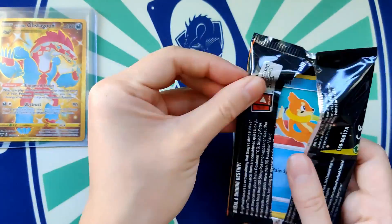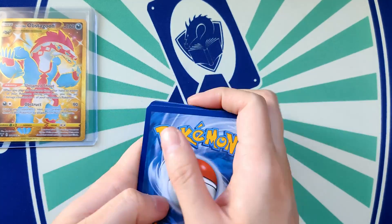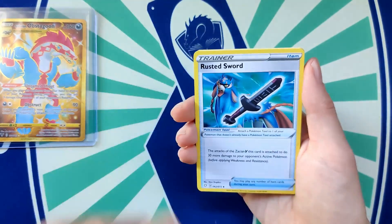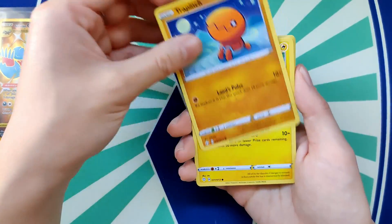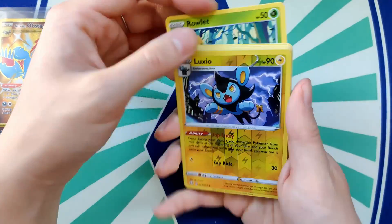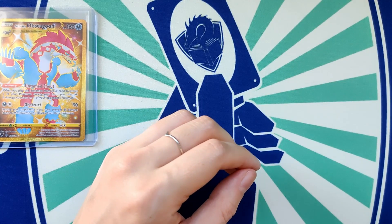Pack seven: Rusted Sword, Luxio, Weedle, Trapinch, Shinx, Hisuian Growlithe — nice! — shiny Luxio, Boss's Orders. It wasn't too good overall. Kind of wish I had more than 10 packs right now, they go so quickly.